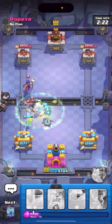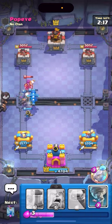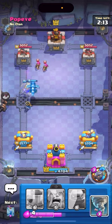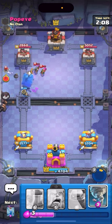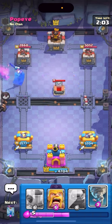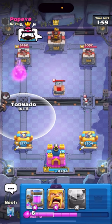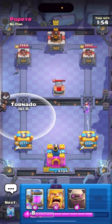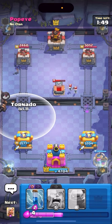Why does he have a Mini Pekka? I'm just gonna go E-Drag, Healer — this is gonna force so much elixir out and I can just pump up after this. I don't know if he has Rocket or not. I'm just gonna let this go and pop my Little Prince ability. That's unfortunate — it started targeting my Little Prince. I'm gonna pump up honestly. I'll have my NATO ready for a Princess — it's gonna shred the Princess and my tower troop. I'm gonna pump, who cares — he's gonna Princess the bridge.